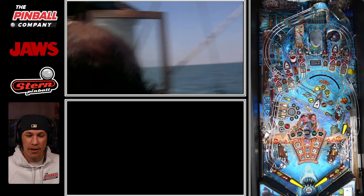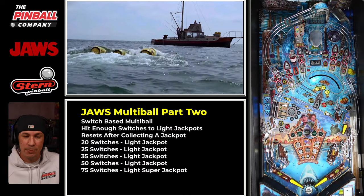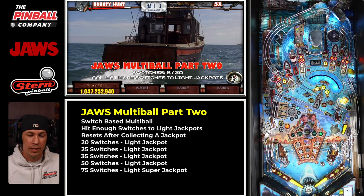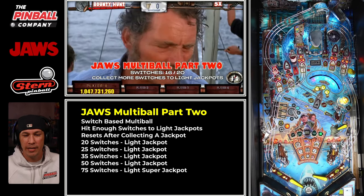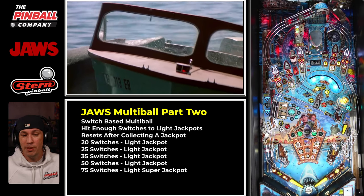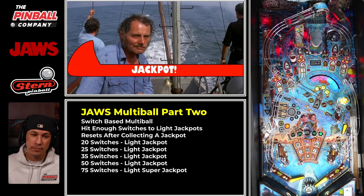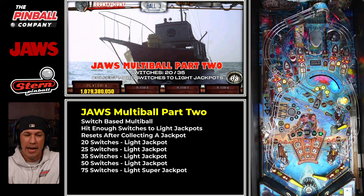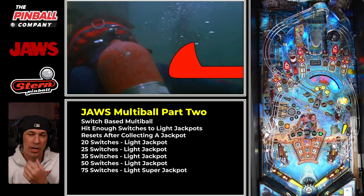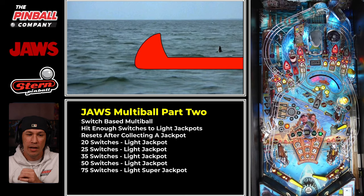Three barrels attached — we are now in Jaws multiball 2, and we're also closing the beaches. Closing the beaches means hitting the shark targets enough to light the orange inserts; complete three of them and that beach is closed with a hurry up building. Sometimes it's good to pay attention to it, other times it's okay to let it go. For Jaws multiball 2, you need to hit switches, and after enough switches hit, you'll light a jackpot. I deployed my life ring there because I knew I was about to jail break and needed protection.